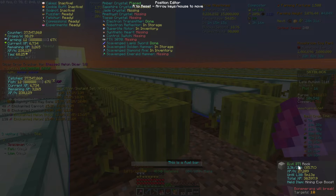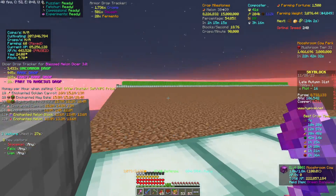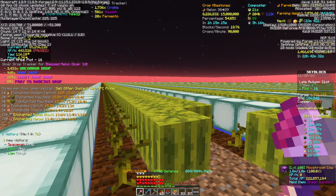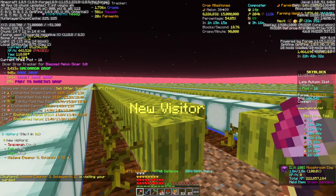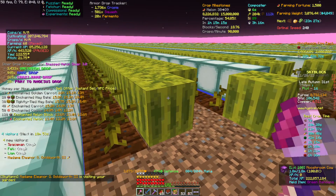You also have information about your pet — what pet you have equipped, how much XP it has, what level it is, and what item it's holding. In this case I'm using the Mushroom Cow at level 100 with a Green Bandana. As you turn the camera you'll see the yaw and pitch changing on the left side. You could activate F3 for the same info, but this is more practical and neater.